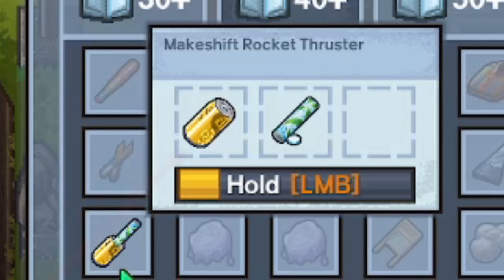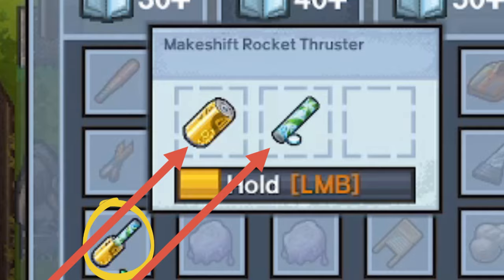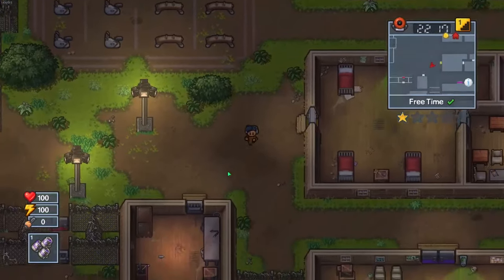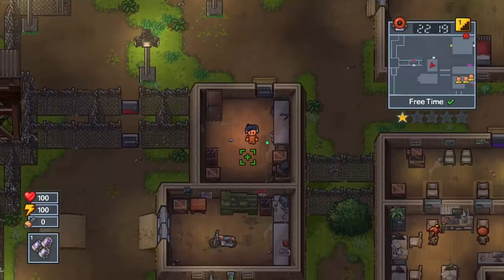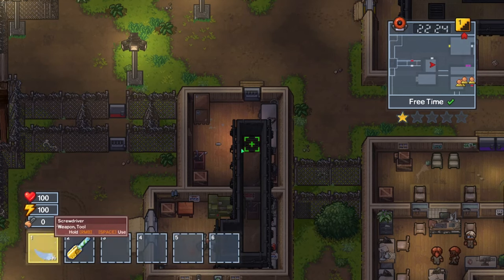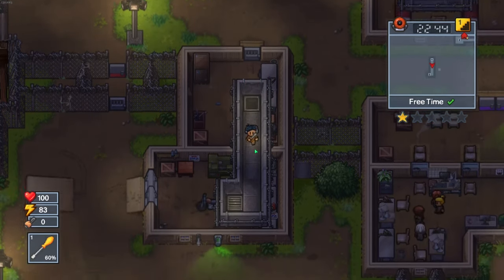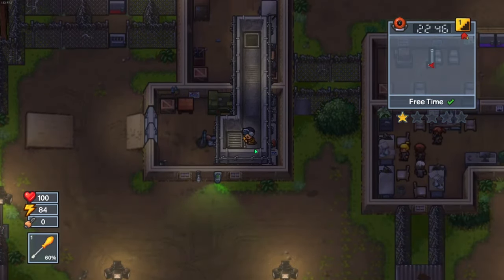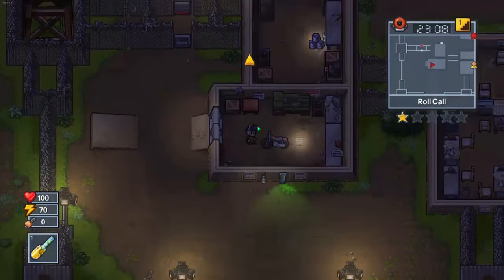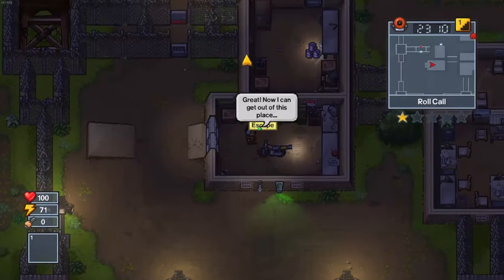Once you have all this, use the soda and the sugar mint to make a makeshift thruster, and use the paint cans to make a makeshift ladder. Then go to the southwest where you will find a shed and place the makeshift ladder under the area with a vent. Use the screwdriver to get up into the vent and walk through the passageway until you get to the other vent. Then drop down from the vent into the room with the motorcycle, put the fake thruster on it, and escape.